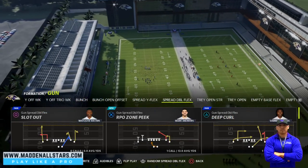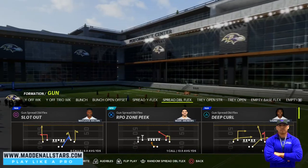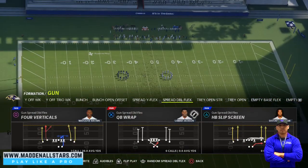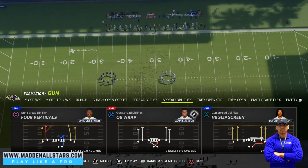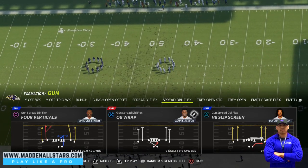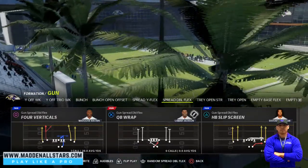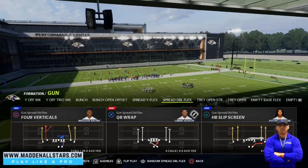I'm bringing you guys a new formation. I showed you guys a running play yesterday — the RPO glitch from the Ravens offensive playbook — and now I'm gonna show you another glitchy one you can use to abuse your opponent in head-to-head MUT or head-to-head regular teams. Some of these plays might be banned in tournaments, so make sure you're aware before using them for money. This is the QB wrap.